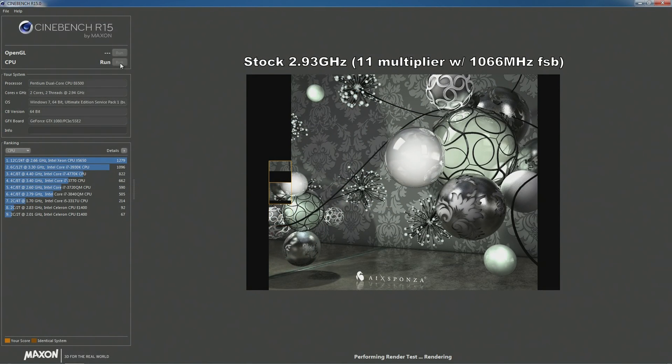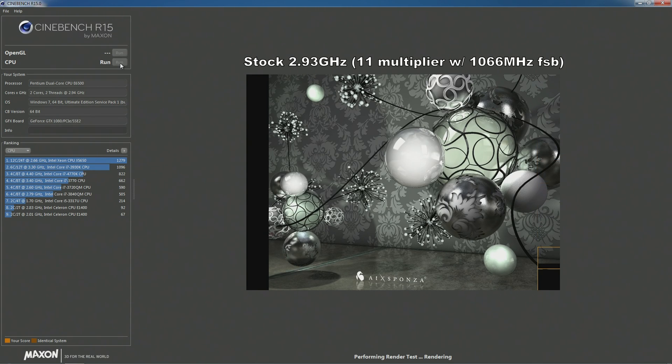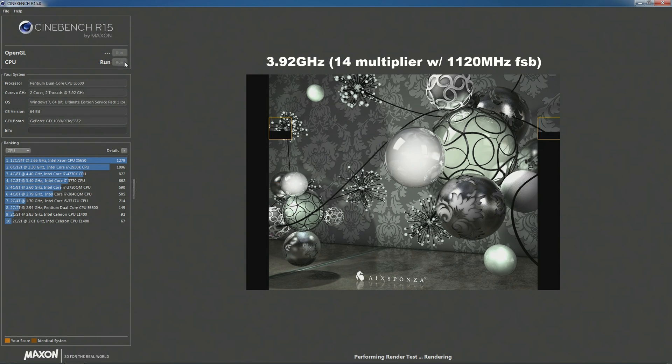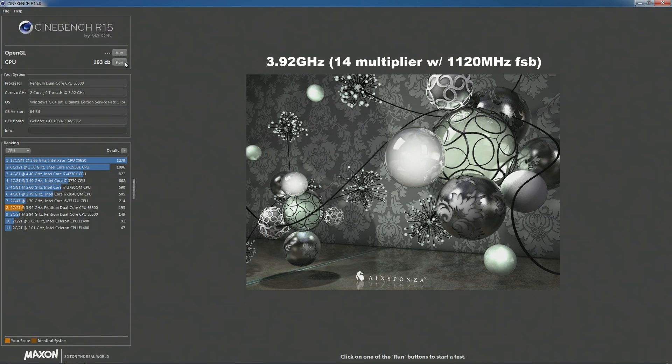First up today it's Cinebench R15, a benchmarking application popular among extreme overclockers, designed to test your processor's multi-threaded performance by rendering a photorealistic 3D scene. I'll be running the E6500K at its stock 2.93GHz and with an overclock of 3.92GHz, the maximum I could get stable with a safe voltage. At stock, the E6500K managed a score of 149, which is only 3 points ahead of the 2.8GHz Core 2 Duo E7400 I tested a few videos back. With the 3.92GHz overclock — requiring a multiplier increase to 14, a frontside bus speed of 1120MHz, and a maximum voltage of around 1.42–1.44V — the E6500K managed a score of 193, an identical score to what the E7400 did with a 3.65GHz overclock.